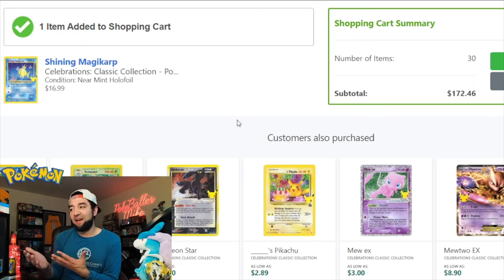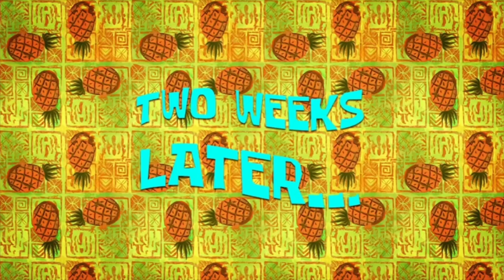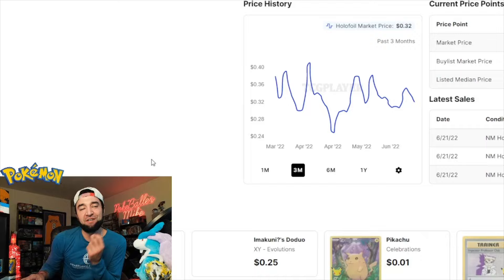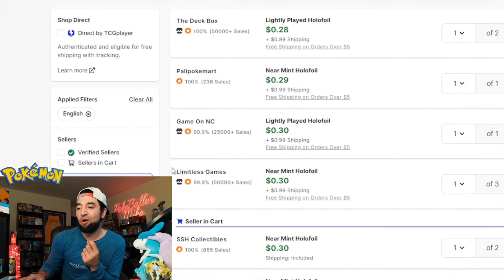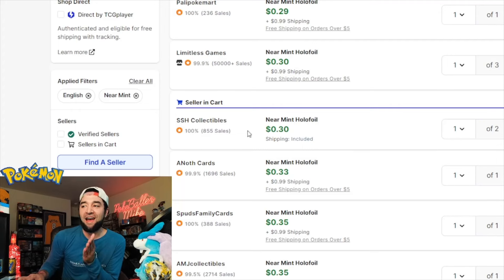We still have about 20 cards to add in for the master set. If you're enjoying the video, make sure you hit that like button and subscribe if you are new. [Two weeks later] Here Comes Team Rocket is our last card that we need to put into our master set — we're going to add this in for 30 cents. Shipping included from the same seller actually saves us money compared to the other options.